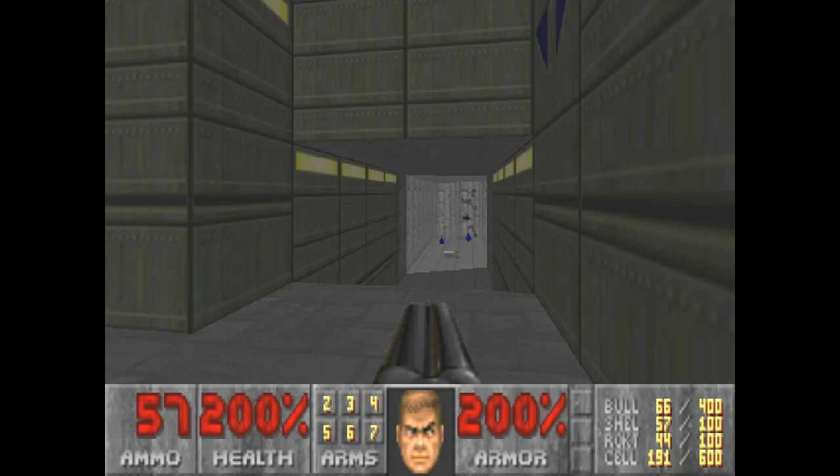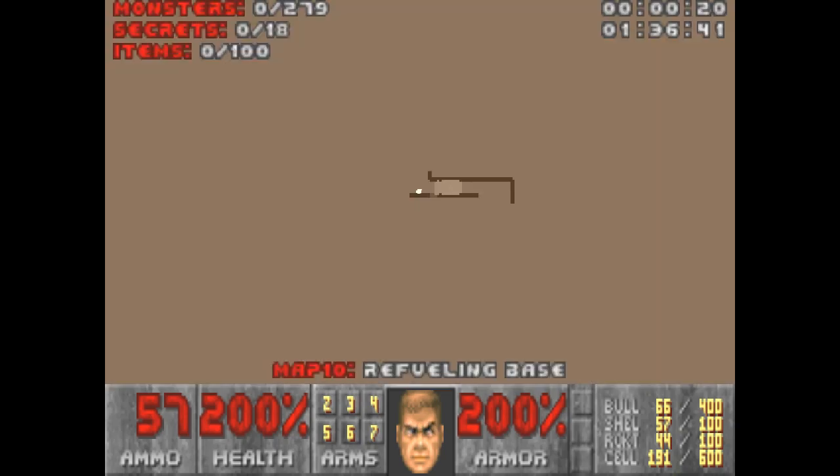Hey everybody, this is Mountedew Soldier playing Doom 2. This is map 10, Refueling Base. There are 279 monsters — actually it's going to be close to 300 by the end of this map, because of the pain elementals. 18 secrets — yeah, that's a lot of secrets. 100 items — yep, that's a big one too.